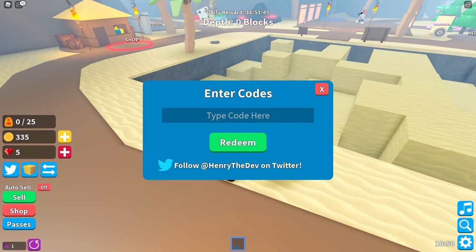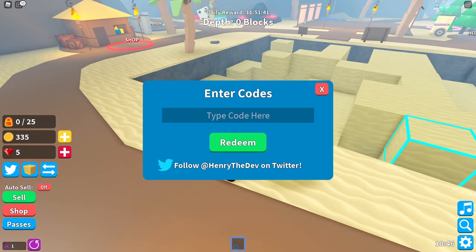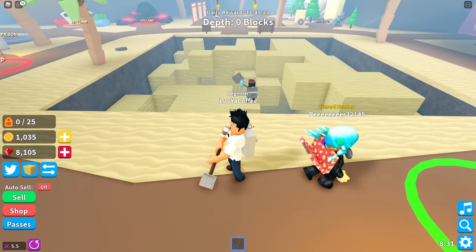It looks like the game has codes too that you can put in. I wonder if we look up the codes real quick — can we find anything or get a little boost? Oh my goodness, we literally just got so much stuff. I don't even know what we got but we got stuff.